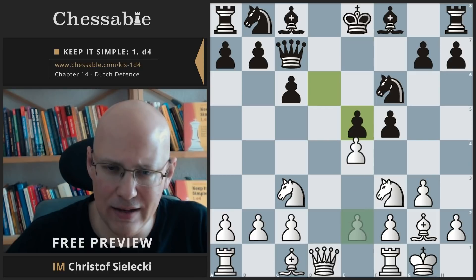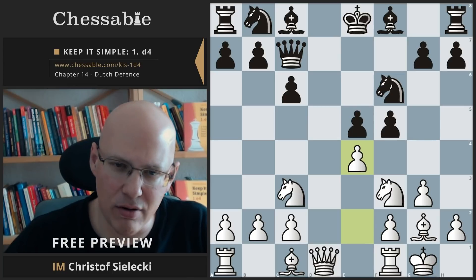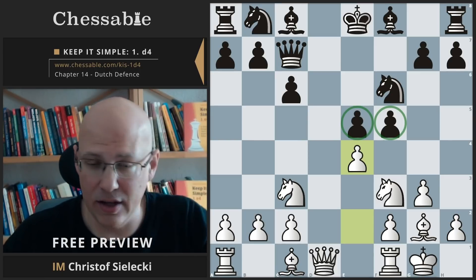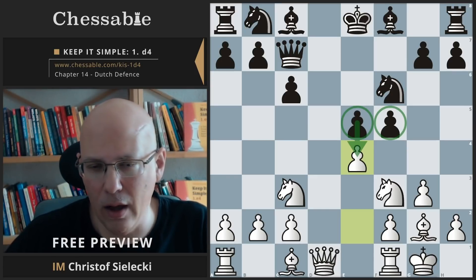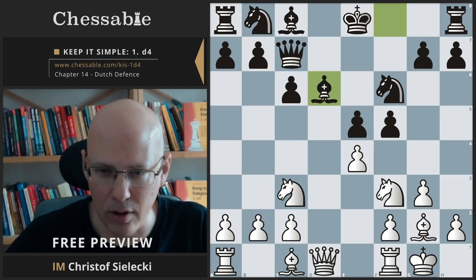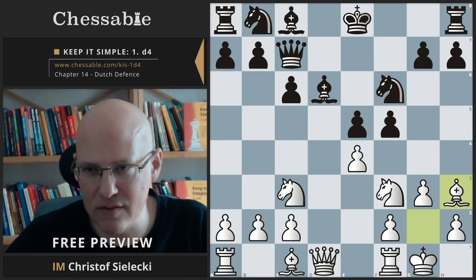If black goes e5 — which is the most likely case given he started with that — we can capture on e5 and now play the move e4. This is a very typical counter-punch in the Dutch Defense. Whenever black tries to set up the pawn duo e5 and f5 — and we will see this idea later in the Classical Dutch and the Leningrad — we want to be ready to either prevent this completely, or if we have to allow it, fight it with an e4 counter-punch.